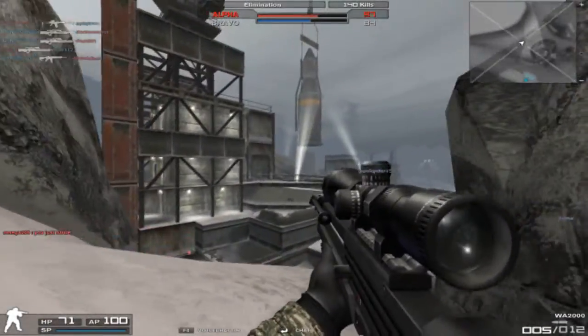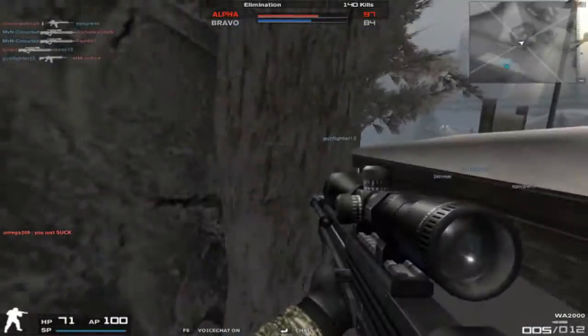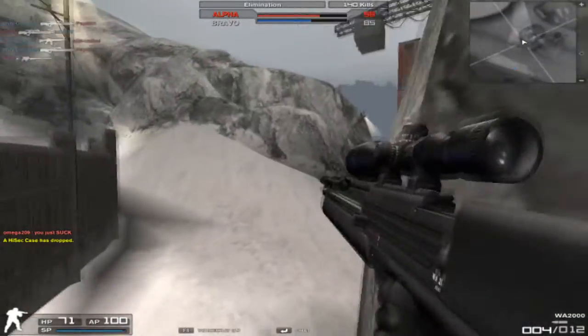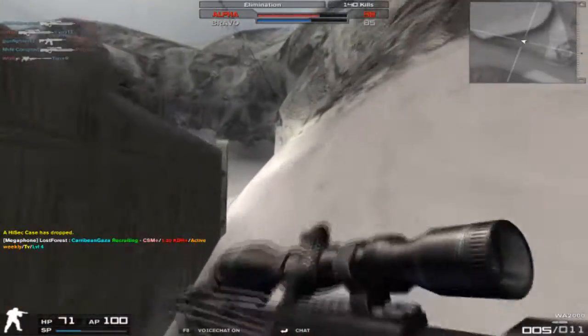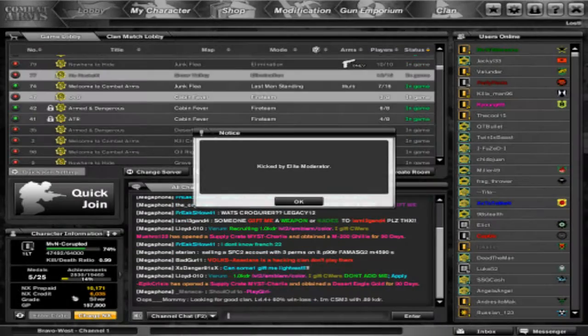Short range: perfect for quick scoping in my mind. As you can see, I get two multi-kills in this game by quick scoping, and this gun does it perfectly. The only thing stopping it from being the best quick scope gun is the fact that the draw animation is quite slow compared to other sniper rifles, which might get you killed. 8 out of 10.